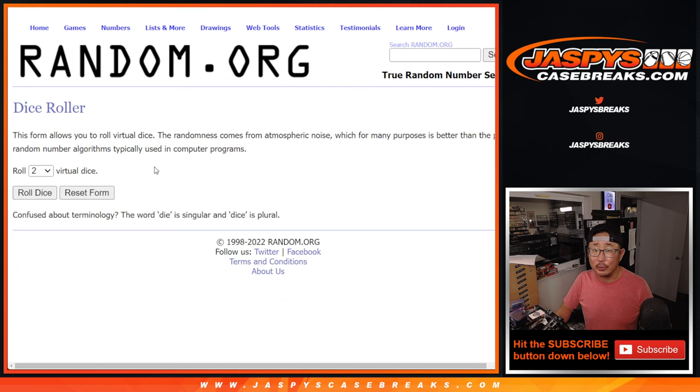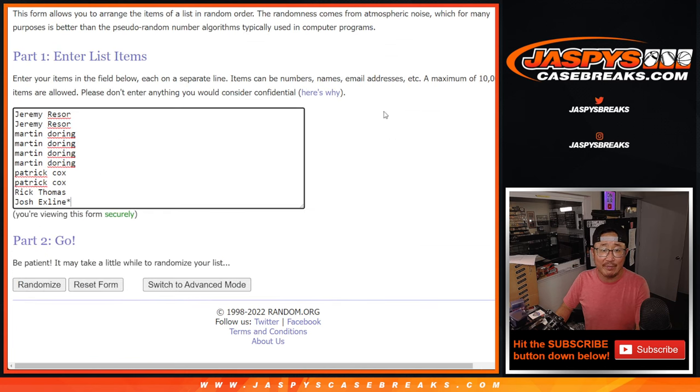There are the numbers there. Let's go. Let's roll it. Let's randomize names and numbers. Five out of five, ten the hard way.